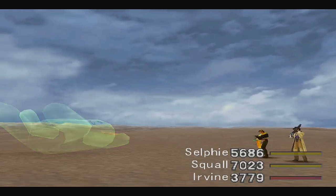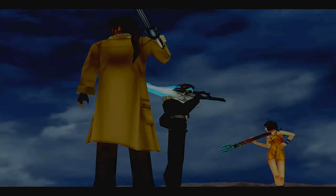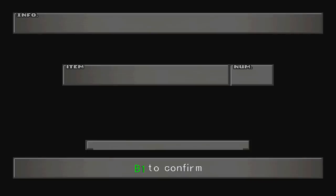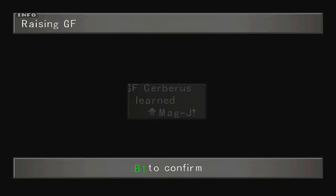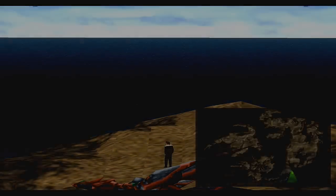As a reward we'll get a Gaia's Ring, which teaches your GFs HP plus 80%. We also get 20 AP and the Cactuar Summon, which is what we came here for obviously.